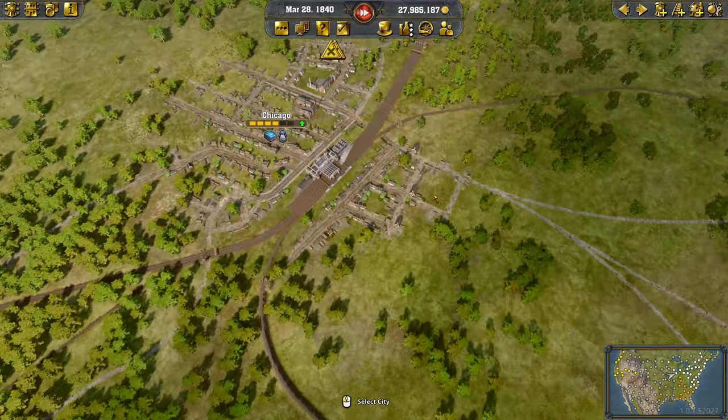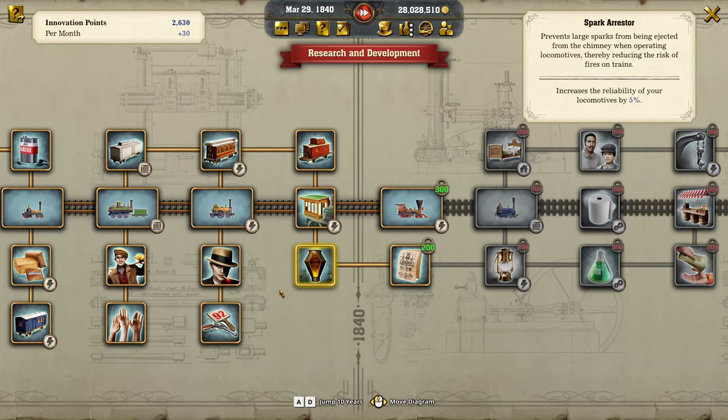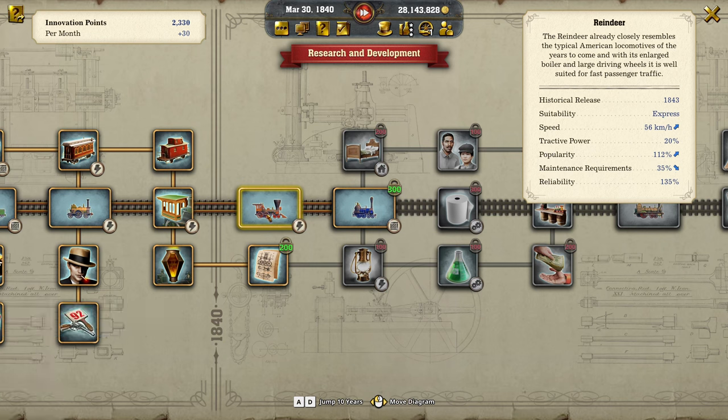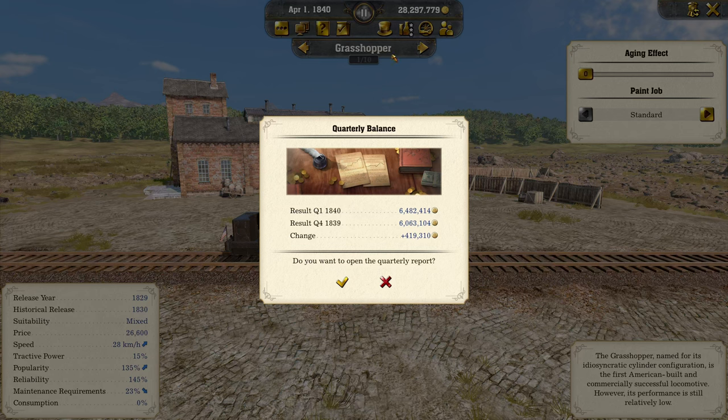The exciting part of this episode is we can finally continue researching. We're in 1840 with some cash on hand, so I'd like to give my people weather protection with the Reindeer locomotive. The Reindeer already closely resembles the typical American locomotives of the years to come — with its enlarged boiler and large driving wheels it's well suited for fast passenger traffic. Let's get this one on its way.